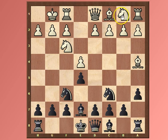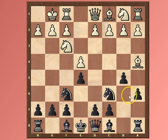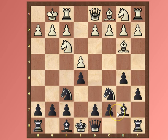If Black does push b4, the knight will be able to recycle to c4, which is a really nice spot for White's knight. But there are pluses for Black as well: by playing b5 first, before Be7, Black is going to develop their bishop to b7 and put some pressure on e4, forcing White to take a stance about the pawn and protect it.